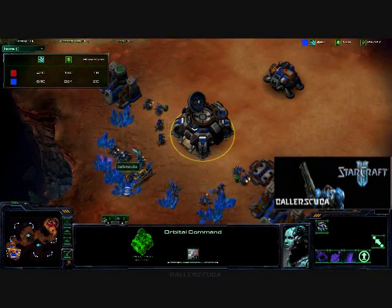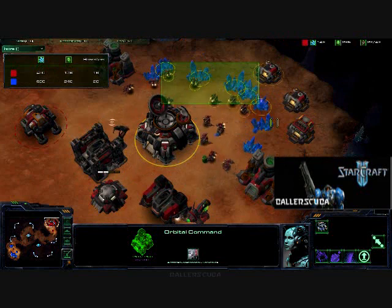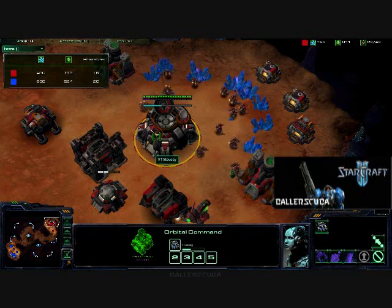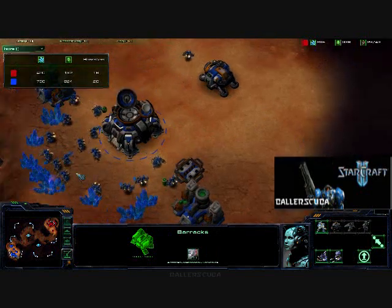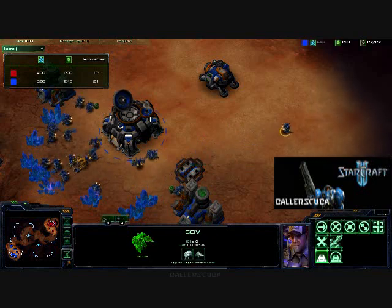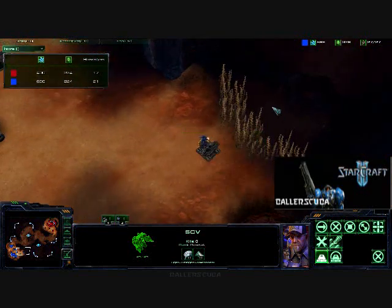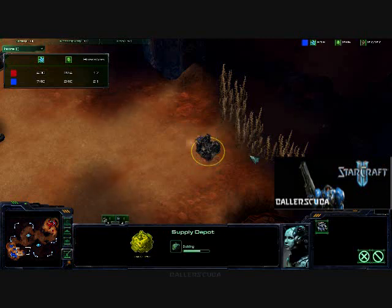Not keeping track of my orbital command — I need to get SCVs all the time, pump SCVs constantly. But luckily for me he is not really doing that either, allowing me to take a 20-to-16 harvester lead, as he is putting his rally point straight to the refinery. I'm not that micro-intensive when it comes to my command center — I just put it right onto the minerals and let them deal with it. This is actually a really bad placement for my supply depot. You want it on the other side of that tall grass so you can see if the rocks are being destroyed. I can't see it from there because of the tall grass.